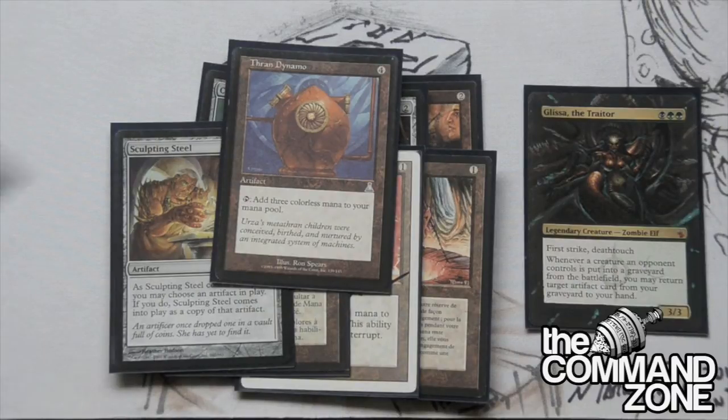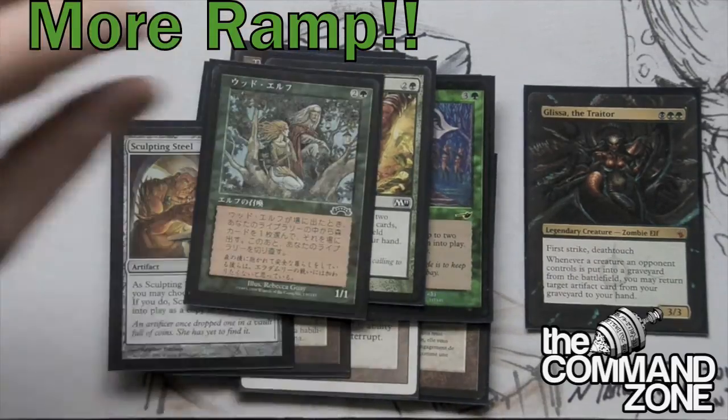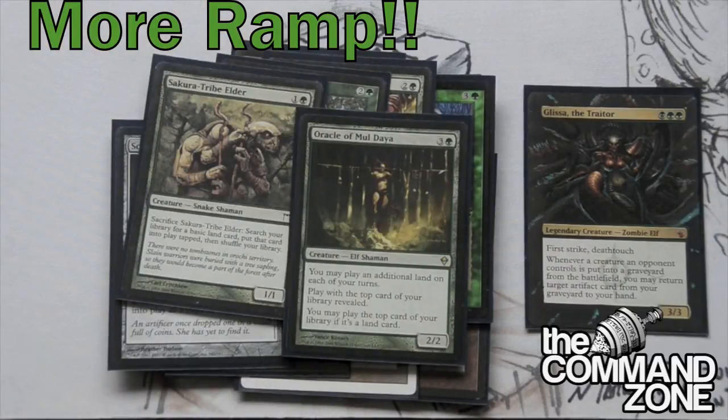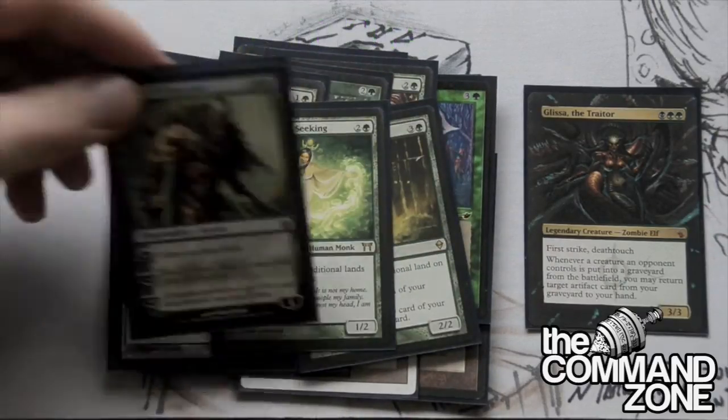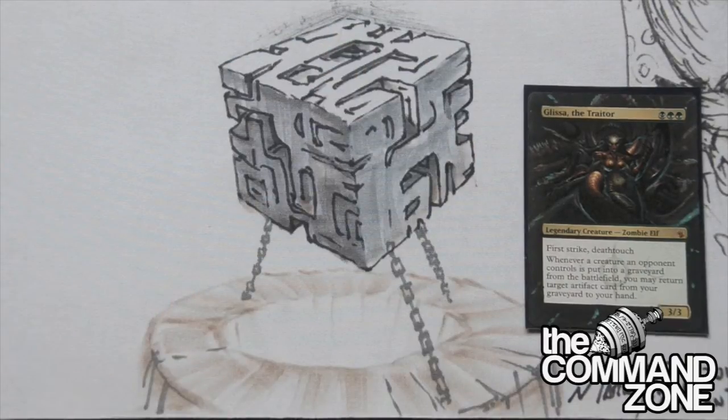For the colored mana ramp, we've got Skyshroud Claim, Cultivate, Wood Elves, Solemn Simulacrum, Oracle of Mul Daya, Azusa, and Garruk Wildspeaker. That rounds out most of the ramp. We play 37 lands and then a lot of ramp, but ramp is extremely important in green - it's very important in control and you really need to have it in your deck.